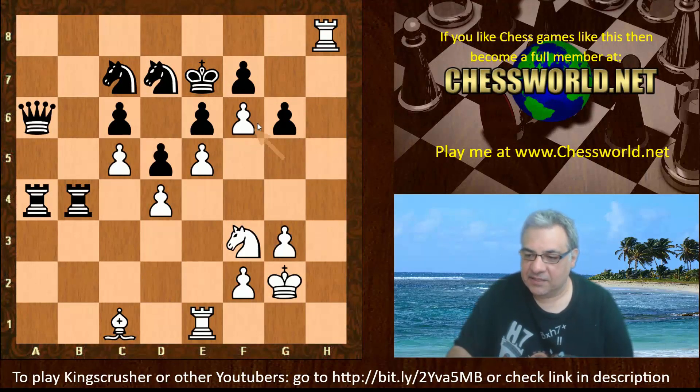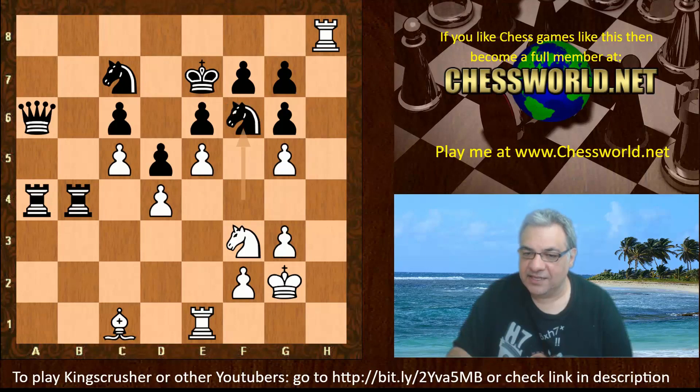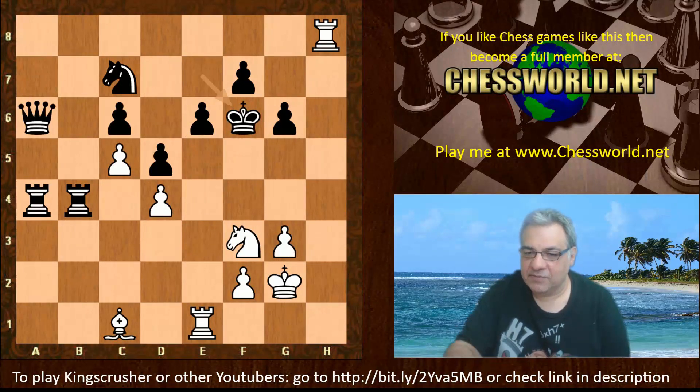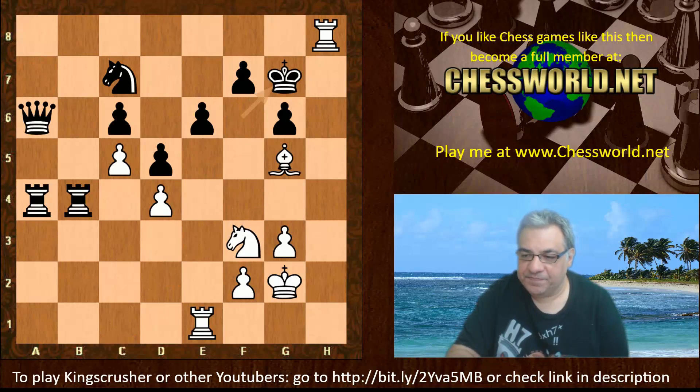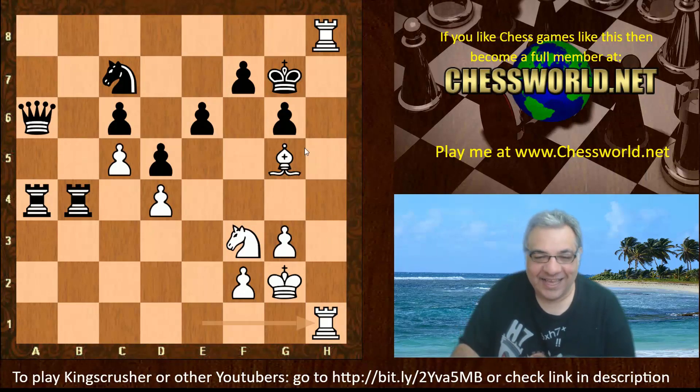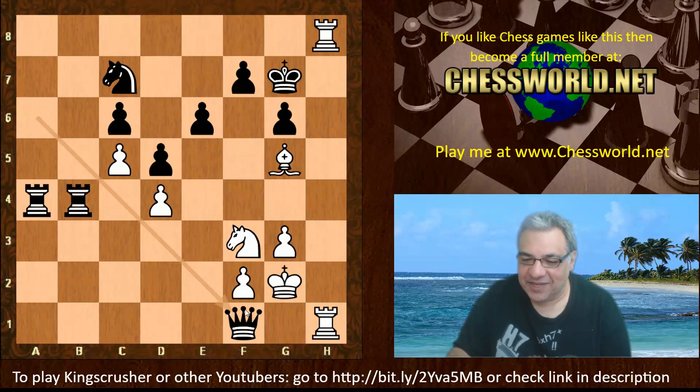Black actually played Knight takes. We have exf6, gxg, gxf6 — again if King d7, Knight e5 checkmate. The king has to play King takes f6. We have Bishop g5 check, King g7, and now Rook eh1 threatening checkmate. Black played a delaying tactic — Queen f1. Technical issue noted — Queen f1.